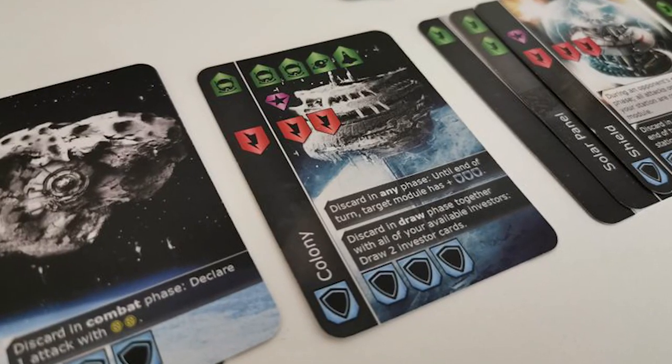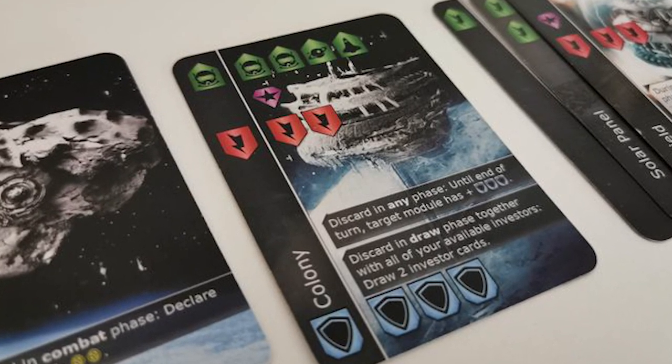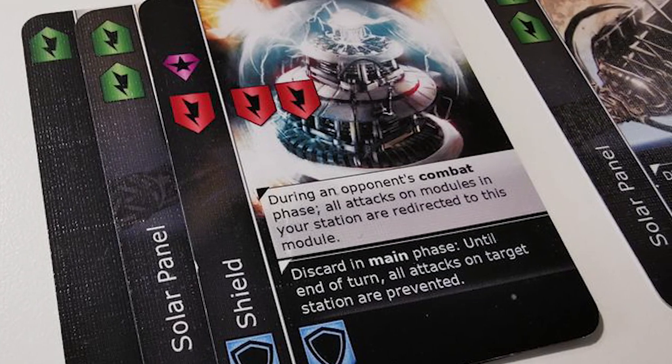In Orbital Conflict you're going to have your own space station. You're going to place modules on the space station and then extend those modules. Modules are things like space bases, power plants, reactors, energy pods, armor, and you're going to be utilizing those to protect yourself and gather resources, which will in turn give you victory points. If you want to go on the offensive you can start using drones and asteroids to attack your opponent's modules and space stations.